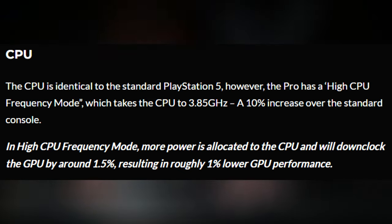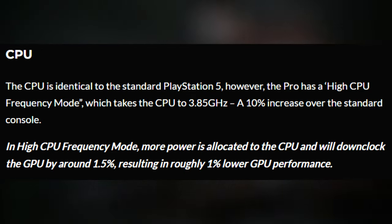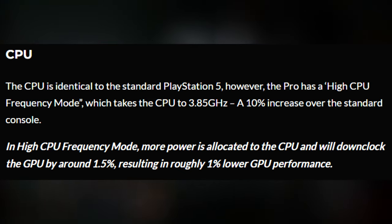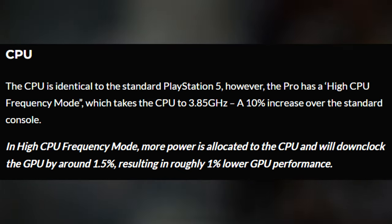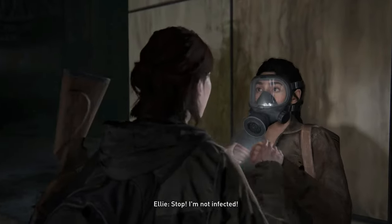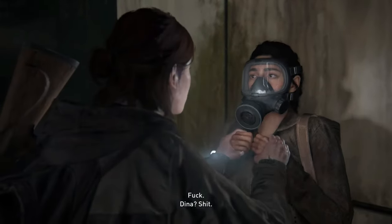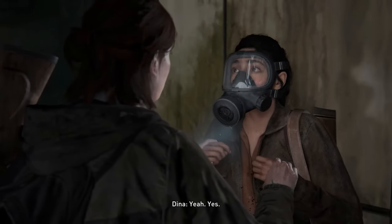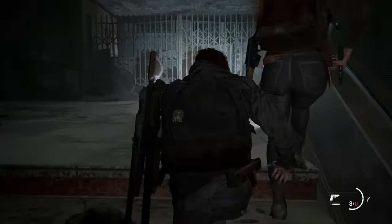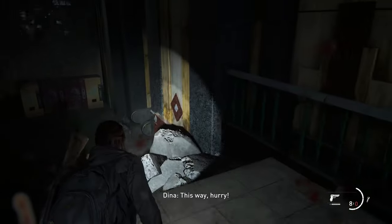The CPU is identical to the standard PlayStation 5; however, the Pro has a highest CPU frequency mode which takes the CPU to 3.85 GHz — a 10% increase. In high CPU frequency mode, more power is allocated to the CPU and will downclock the GPU by around 1.5%, resulting in roughly 1% lower GPU performance. Comparing all the specs, the CPU seems to be getting the least improvements, which I'm a tiny bit disappointed about — likely due to backwards compatibility concerns.